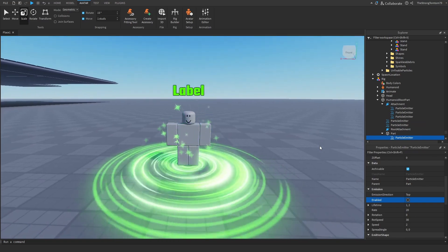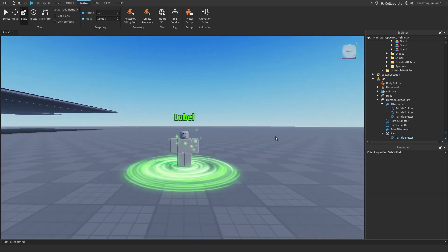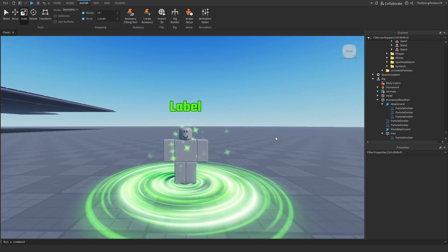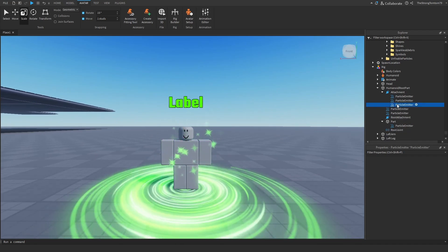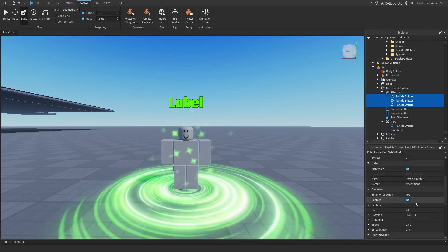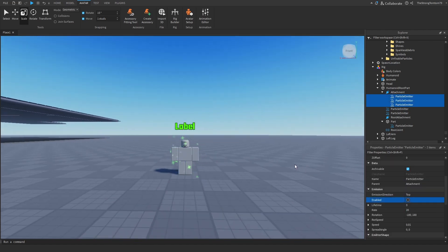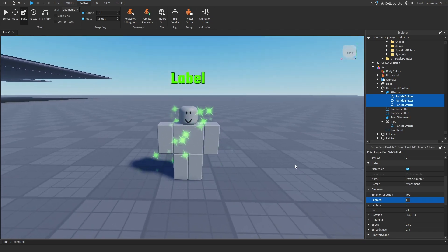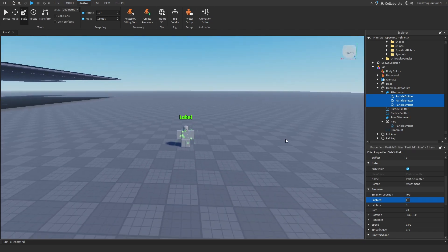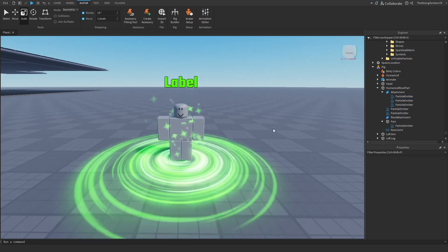The reverse is actually also true. If I remove the bottom aura here, you'll see it'll be a lot less balanced. It might look like a decent aura right now, but that's only because I've barely added anything to the body aura. As soon as I add more elements, the bottom aura is going to really feel missing.